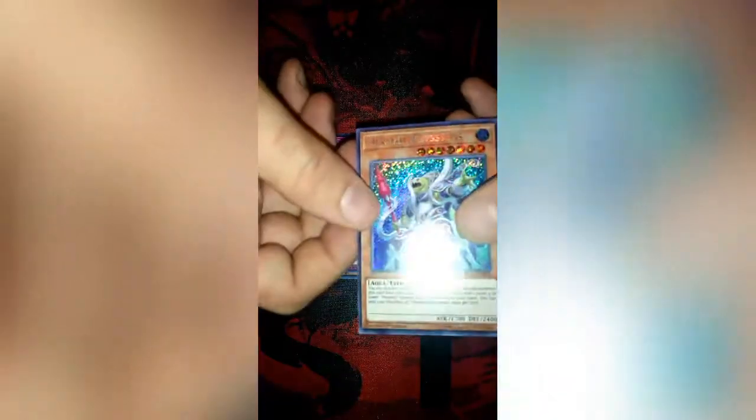Pack number four, let's see what I get here. We start off with Archfiend Zombie Skull, another DDD Supreme Doom King Dark Armageddon, Wolf, Anti-Spell Fragrance — check that out — and a Mermaid Abyss. I can't quite pronounce that last part... Mermeil Abyssu. Damn, I'm still just thinking about that Minerva.